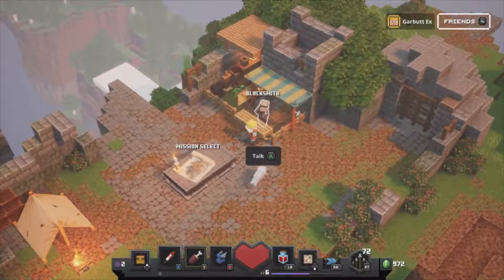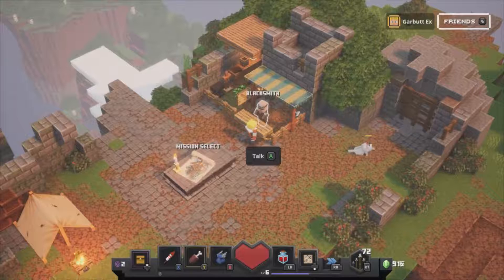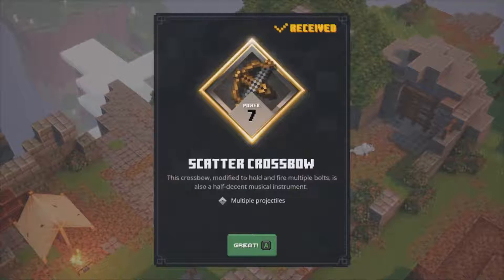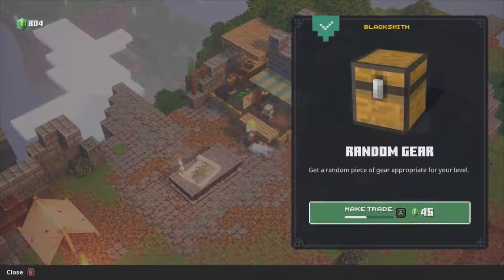Let's see what this blacksmith has to offer. Hunter's armor. I'm gonna roll once more — scatter crossbow. This crossbow modified to hold and fire multiple bolts is also a half decent musical instrument. Let's go again because that was pretty good — and bull farmer.